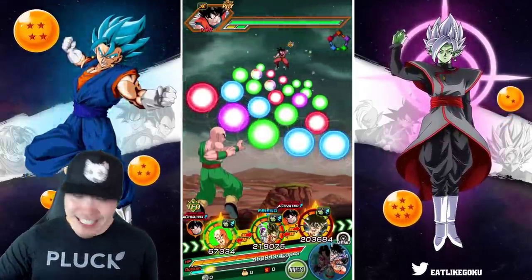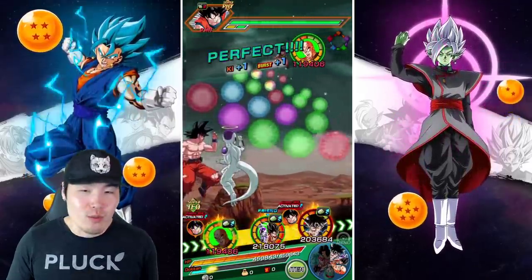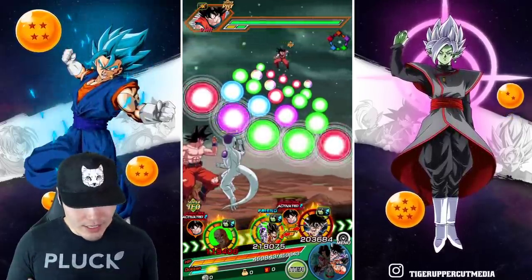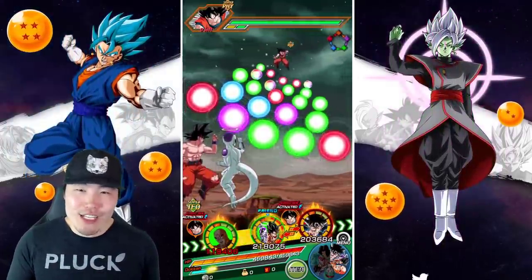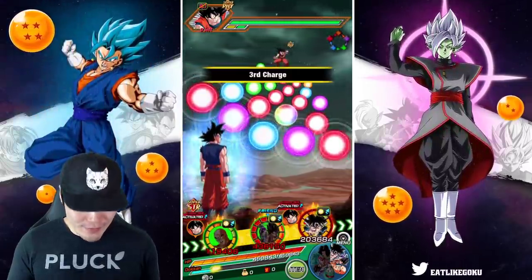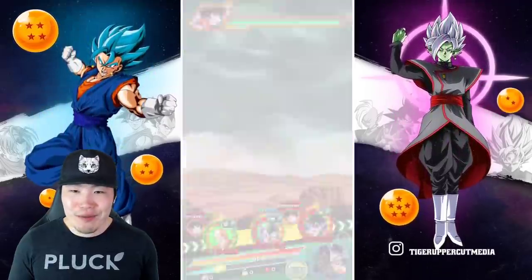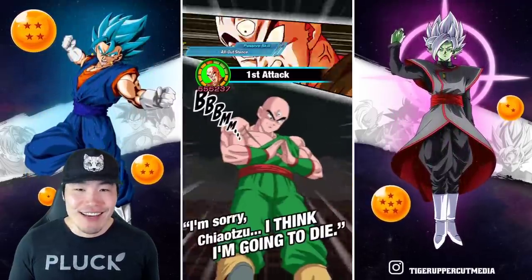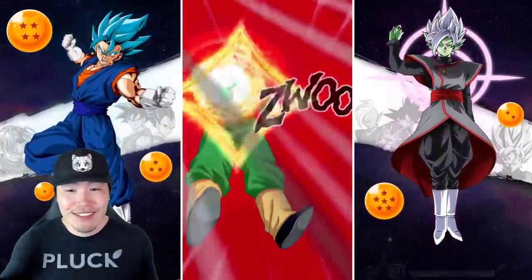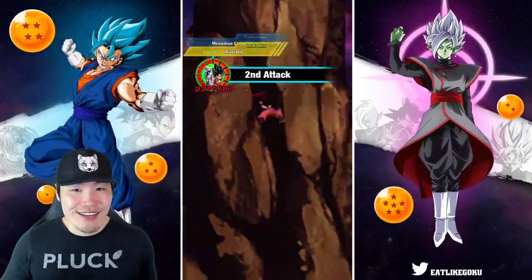I'm rambling because I'm just excited to get this video started. I'm going to give two orbs to Tien — it doesn't really matter too much what he does. He does have the potential to hit pretty hard because he is a nuker, but we're not here to really pay attention to him. We're here to see what he can do for Goku and Frieza.